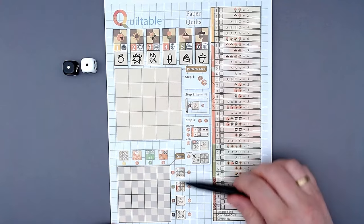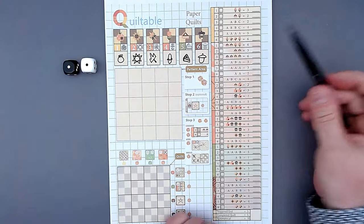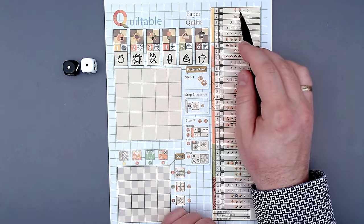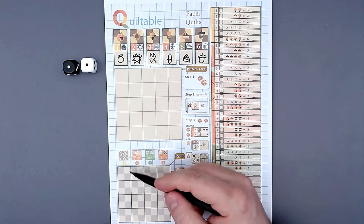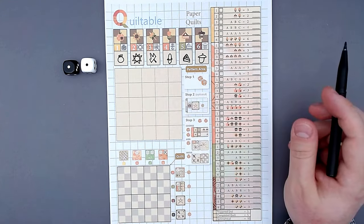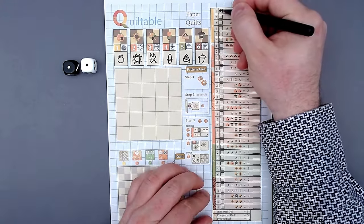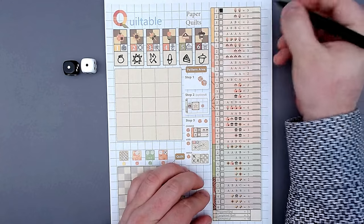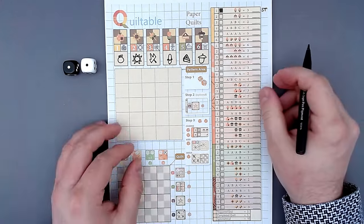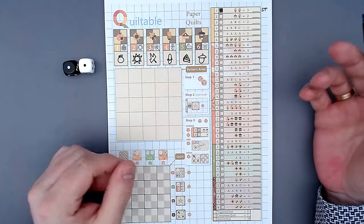I can also use dice for special abilities - I'll cover those later. I have two ones right now. I could claim the pattern here - that's two corn curves. I think I would actually claim this pattern. I'll put 'ST' here so I know I claimed it and not the quilting master. That was my turn - I used both dice and claimed the pattern.